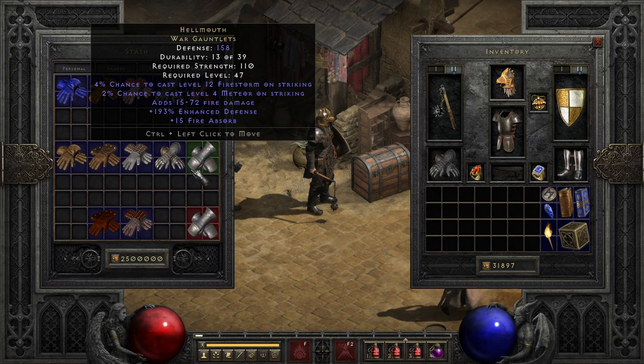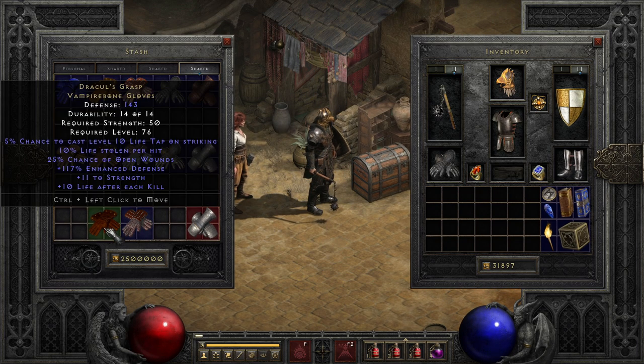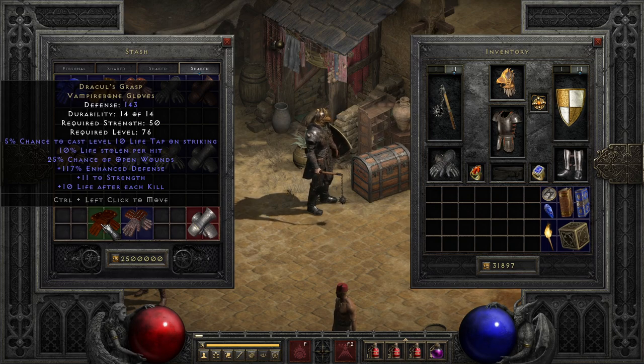As we move into the elite gloves, we actually have a situation where all three of the elite items have their specific uses, starting with Dracul's Grasp, easily the most popular of the three, thanks to its chance to cast Life Tap on Striking. This has been used by a number of builds as a method of getting high amounts of life recovery from their hits, even against undead targets. Beyond this, you also have Life Per Kill, an extremely rare modifier, as well as Plus Strength, Natural Life Leech, and Open Wounds, which puts these in the upper list of gloves for martial characters, even if they don't have increased attack speed. These are also highly sought after for Smiter builds, because it allows you to get life back from smiting as well.